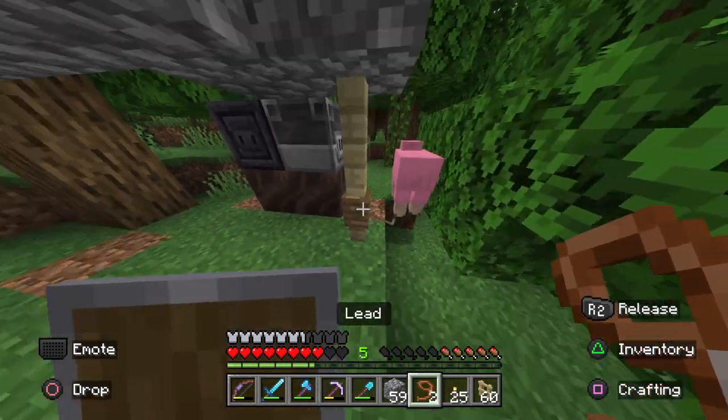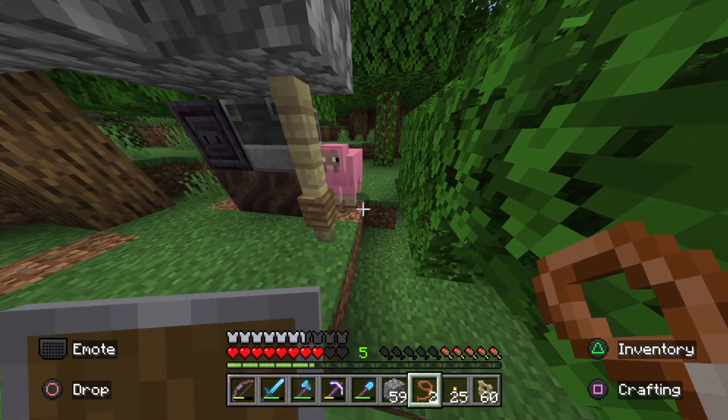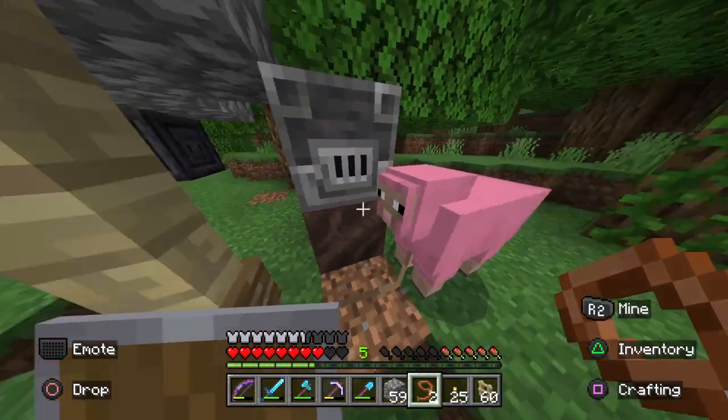So I might post like little short films of this world. I officially found a name for it — it's going to be called the pink sheep survival world, especially because I just found a naturally spawned pink sheep.